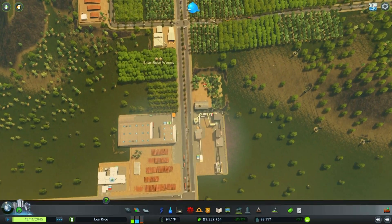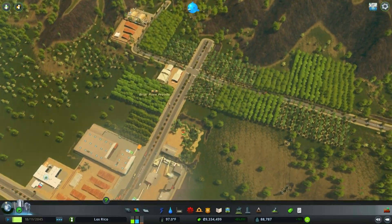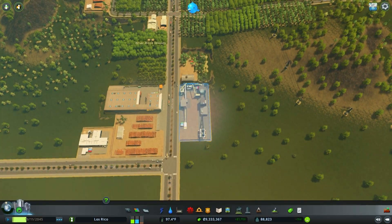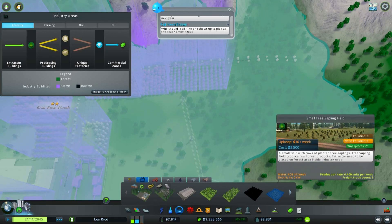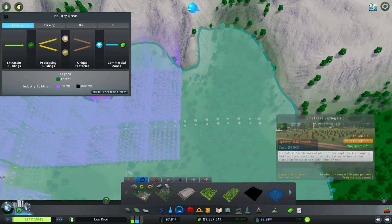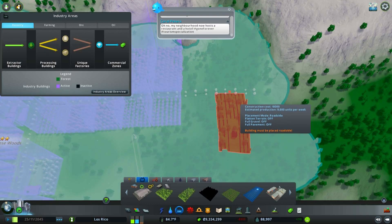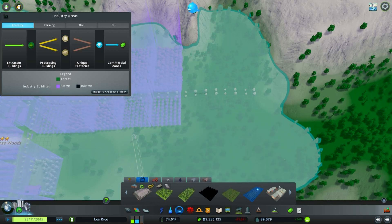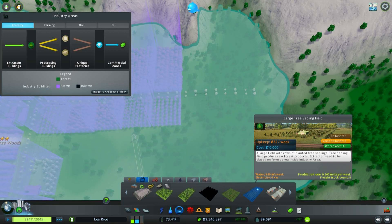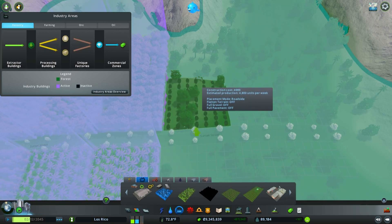I did want to increase our income, and we haven't really done much with our whole forestry industry because it's just been sitting over here out of the way. I think we're going to expand this a little bit and see what other wood products we can ship out. We have medium tree plantation, small tree sapling field, large tree sapling field. The sapling field and plantation both produce raw forest products — the extractor needs to be placed on a forest area. It's basically the same thing, just a slightly different design.